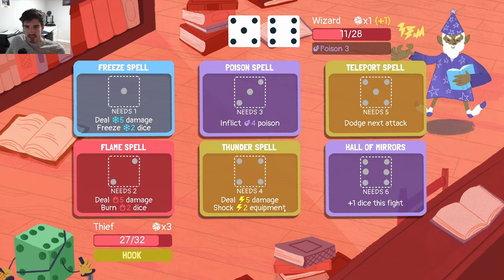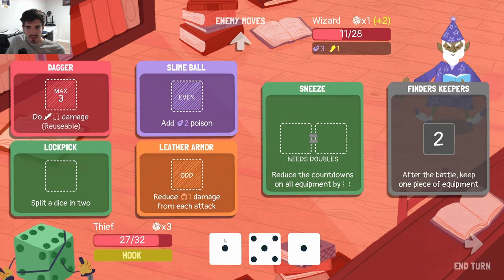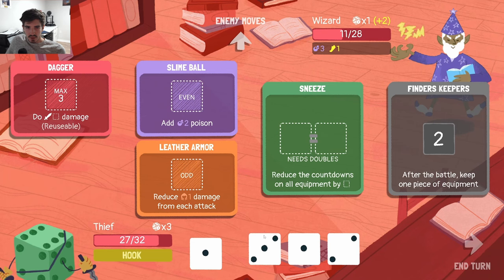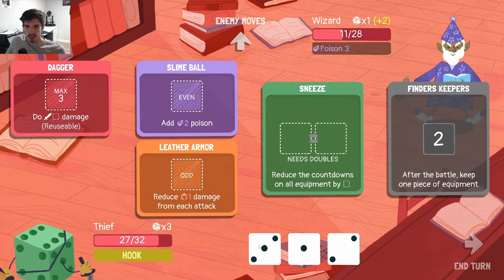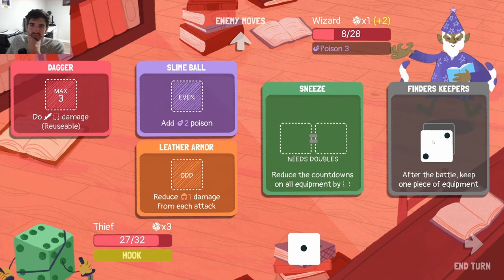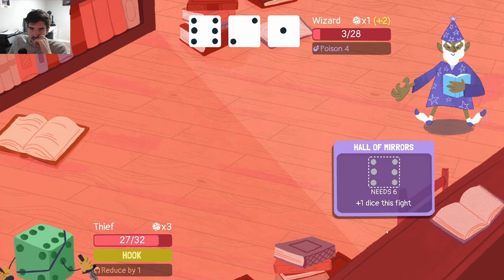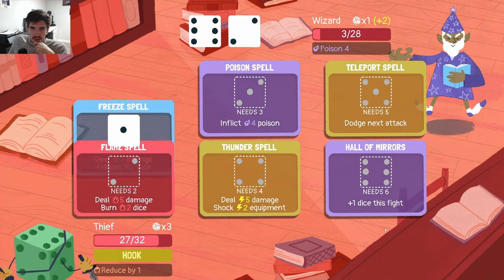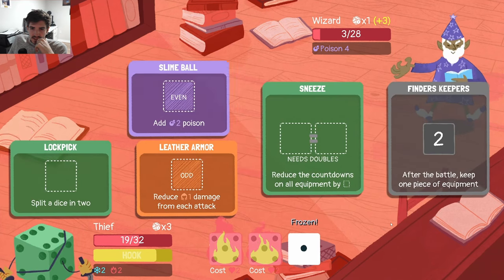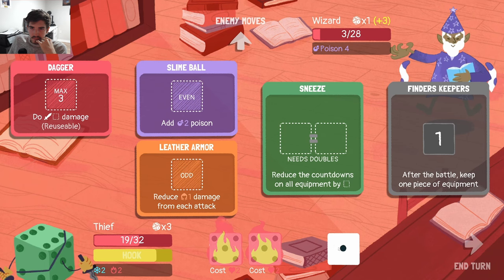We'd have to get a little bit lucky. He gets another die and he dodges — that's actually a little bit concerning now. We should probably split here, get three, two. We want to throw out a one to get rid of his dodge, we'd throw out a three. We can throw on some poison and guarantee a kill next turn. Get some leather armor just in case — we're basically guaranteed to get Finder's Keepers. I'm just trying to make sure we don't die. Beautiful, did not have to take two.